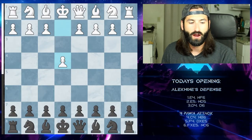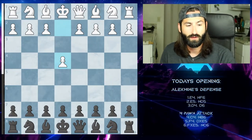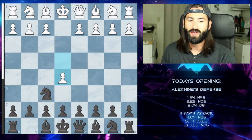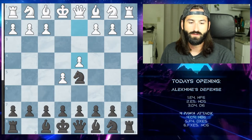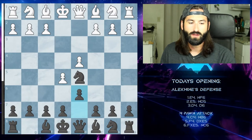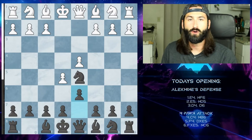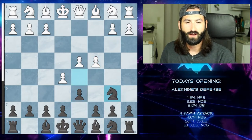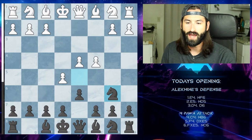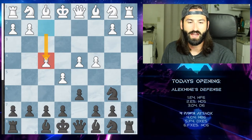To start off, as with all our Alekhine videos, here's how to reach the Alekhine Defense. It starts with an e4 pawn opening from white. We go knight to f6. They chase the knight to e5. We move the knight over to d5. White then moves its pawn to d4 and we bring the pawn to d6, attacking the e5 pawn. The four pawn attack comes in when white goes to c6, attacking the knight — very similar to the exchange variation — we go back to b6.